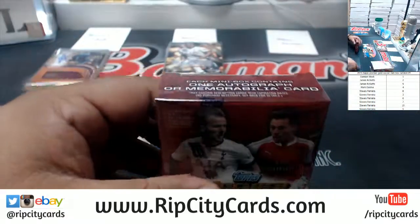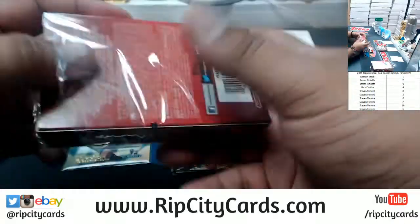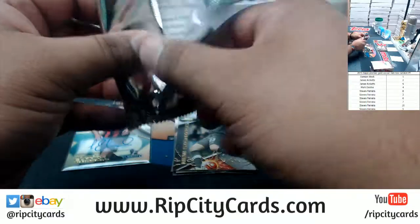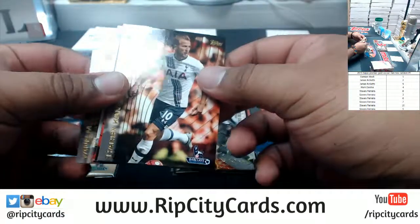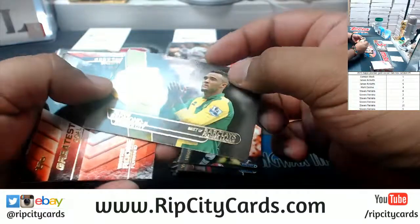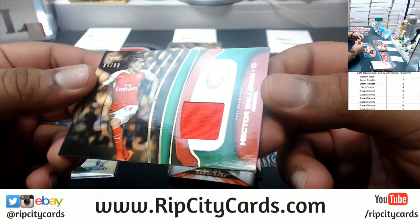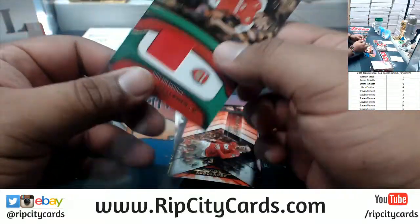Here is box ten. It looks like Bournemouth. All right, Yann Mvilla, Harry Kane, Nathan Redmond, and a Wayne Rooney greatest goal insert. Then Hector Bellerin — or Hector Bellerin depending on where you're from — numbered 10 of 99 for Arsenal, that's the patch.